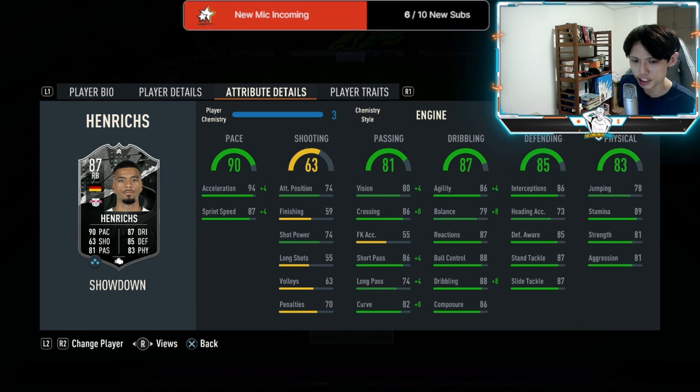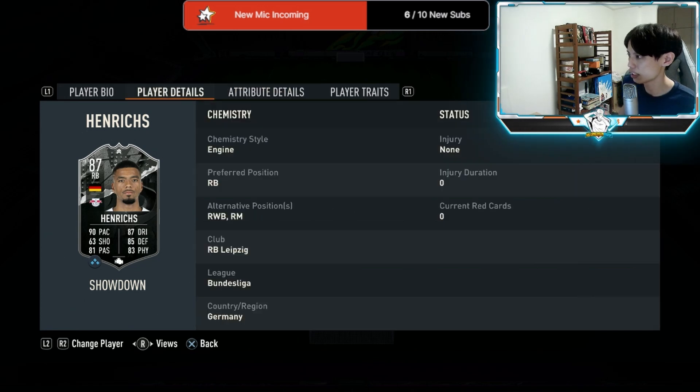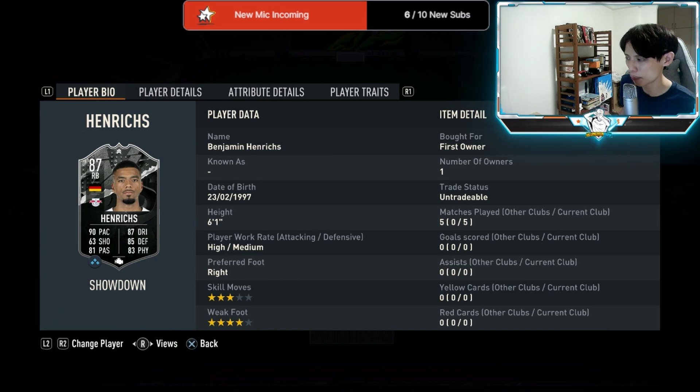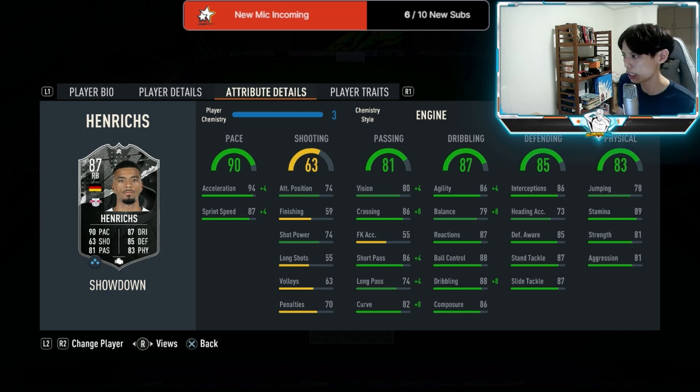He's really decently strong as well — when he went in for the tackle he won the ball and managed to shoot a couple of times, so 7.5 out of 10 for strength. Defensive AI I'd say 7 out of 10 — relatively decent, nothing too special. Attacking AI I'd give him 6 out of 10; he didn't really get forward that much even as a right wing back, compared to players like Caballero at wing back or Theo Hernandez.